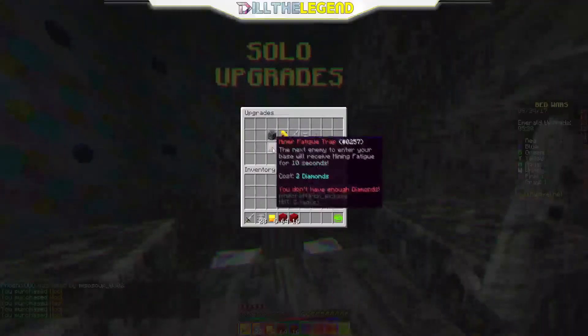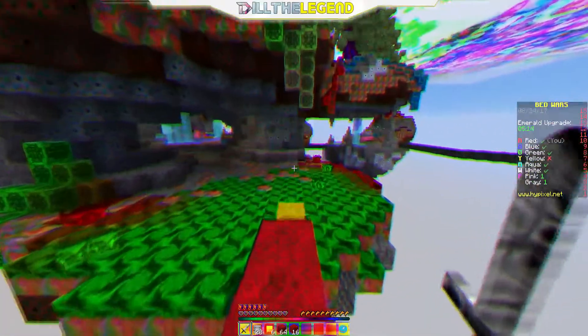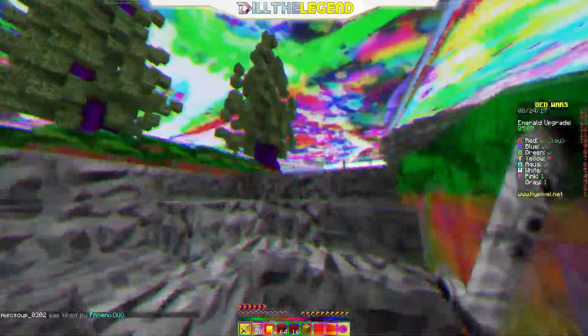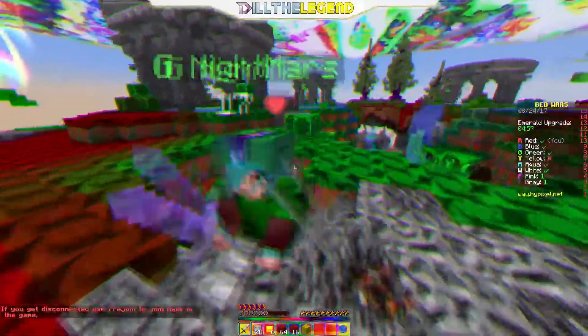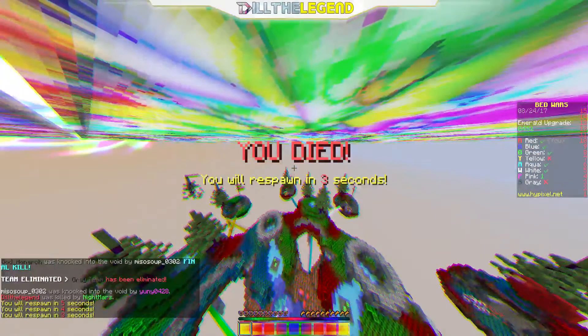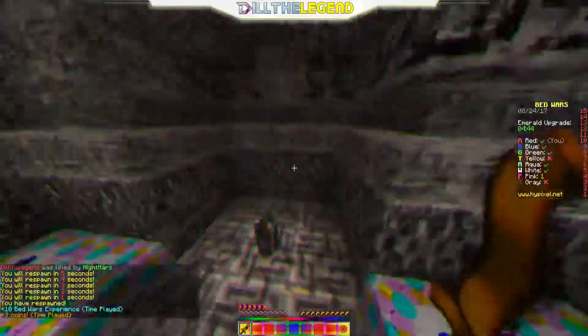Maybe an upgrade. I think I'm gonna get reinforced armor eventually. Alright, so gray and pink are still alive and I destroyed their beds, so I should probably just get the final kill. There's that green guy - he's gonna try getting revenge. I killed him and he killed me and we're kind of even, but I went after him first. He's definitely going straight for my place - he just wants that revenge.